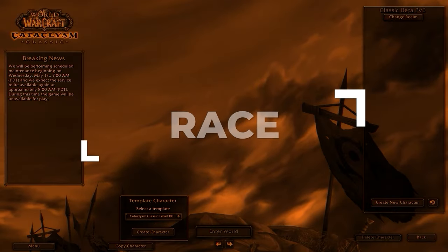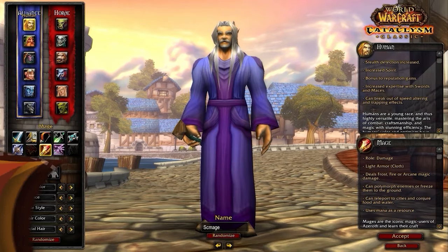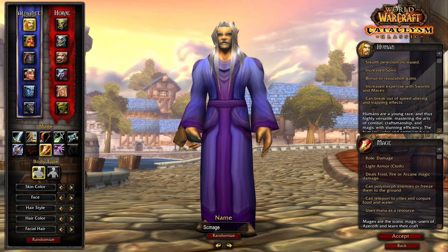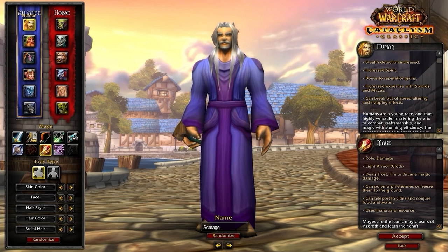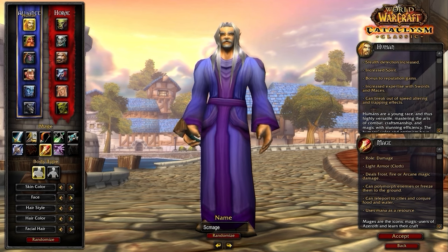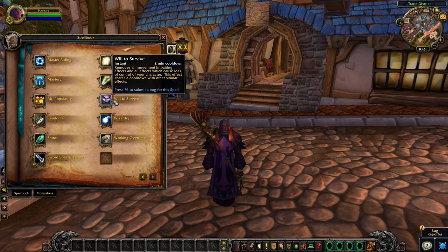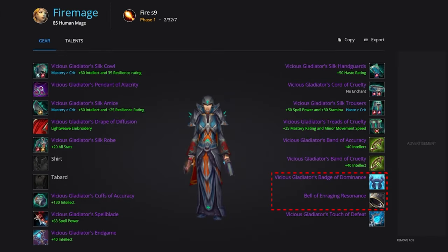Let's kick things off at the character select screen where it's time to choose your race. Human is going to be the best option if you're playing Alliance, because of the Double Damage Trinket — it's honestly just way too good to pass up. Will to Survive allows you to break out of any crowd control on a two-minute cooldown, so you can equip two damage trinkets instead of one, which can easily help you land kills and give you access to more PvE damage trinkets.